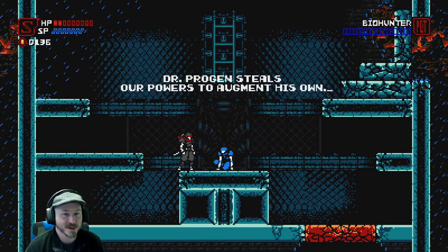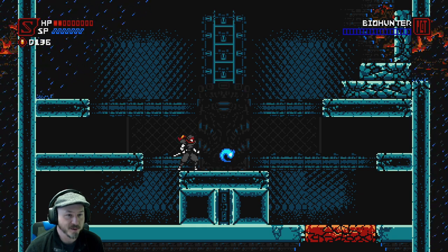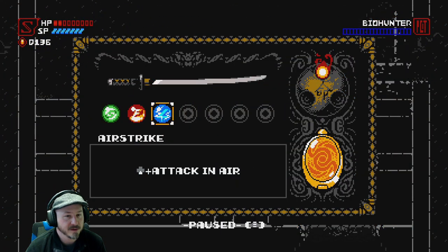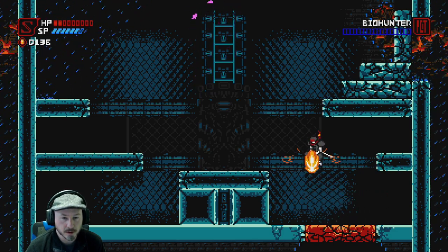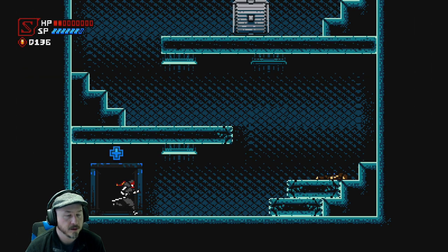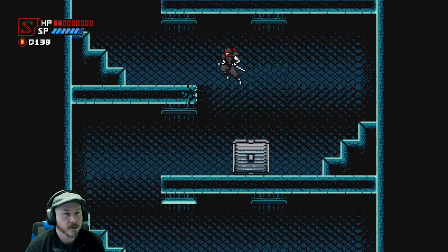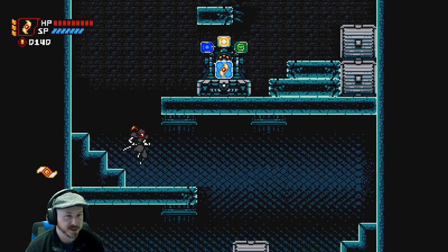'Dr. Progen steals our powers to augment his own. He seeks access to the secrets safeguarded by our clan, the ethos. Look for a shrine to help you remember.' We got another feat completed - we can attack in air now, so if you're up in the air and hit down that's pretty sweet. Chapter complete! This takes us back - yeah, this is the boss area, like a little save point for you.